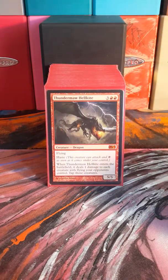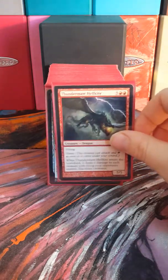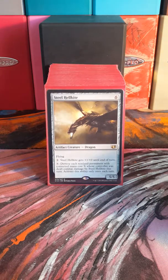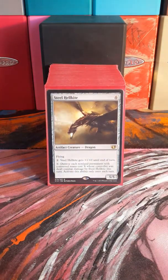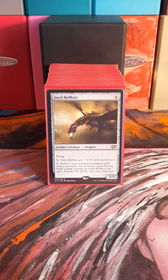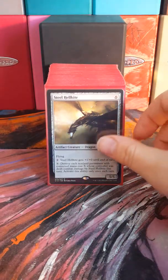Thundermaw Hellkite is an amazing dragon — tapping down flyers is always a good thing, especially when you're trying to finish the game. Steel Hellkite will definitely solve a lot of problems that we couldn't normally solve in this color. There's not a lot of enchantment removal in red, so this is kind of our best shot here, and it definitely works.